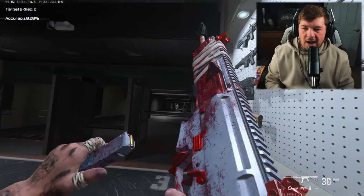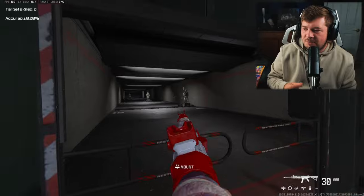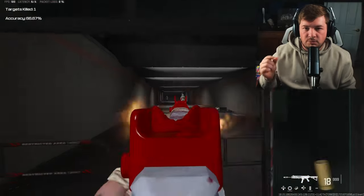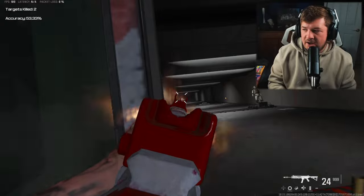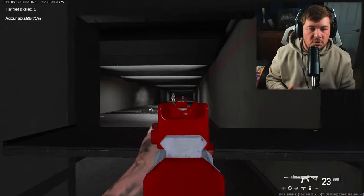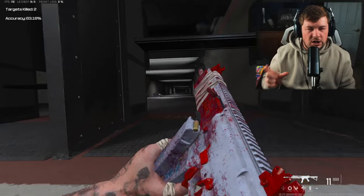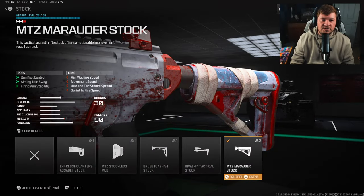I wanted to take another crack at my no-recoil Rival 9 build from Season 4 and see if we can make it have even less recoil. With the introduction of the Trebuchet Break, that really changed the game for the Rival 9 in terms of recoil control. So what I've done is changed up a few things to give it even less recoil than my last build.